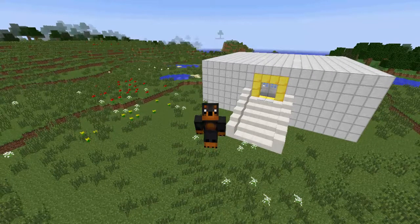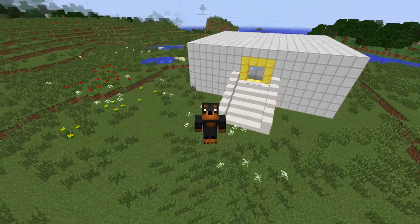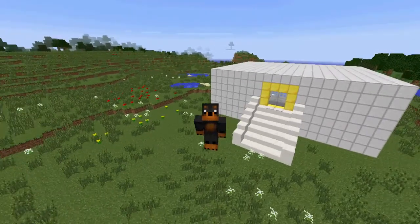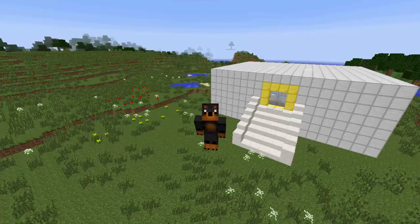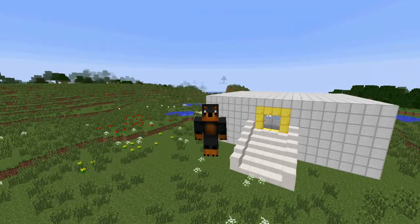Welcome back to another episode of Minecraft tutorials. Today I've got the lab here - dog's lab. You'll understand why it's called dog's lab in a second because I have my friend in there. Today I'm going to be showing you how to make a water breathing potion, and this is in the new update. In a few more updates or snapshots, there's going to be water temples and you're going to have to be underwater for a long time.